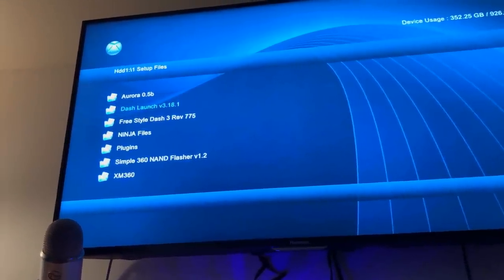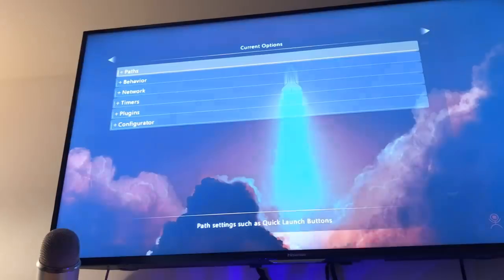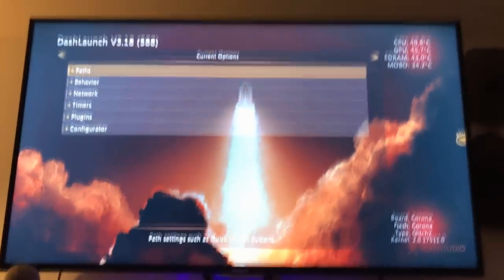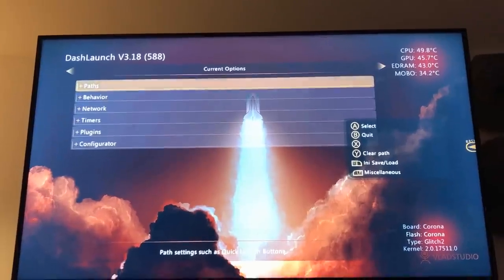I'm going to go ahead and load Dash Launch and just show you guys what that looks like. Just click on Dash Launch, Installer, Default.XEX. This is what it looks like when you load it up. As you can see at the top right, it'll tell you your temperature. Just make sure those are staying at a good, reasonable temperature.